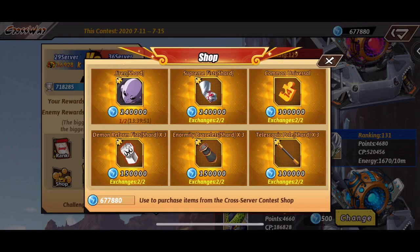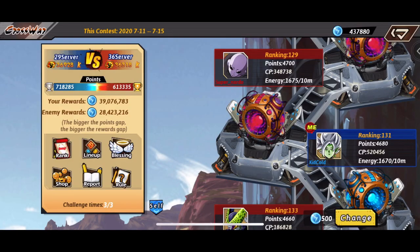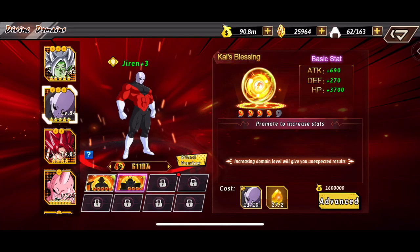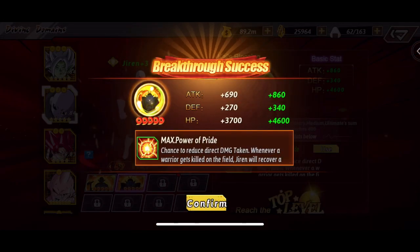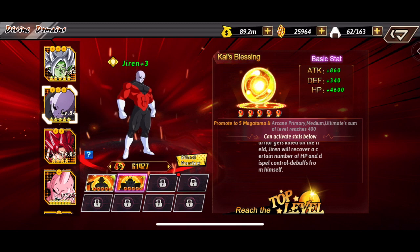I've been looking into the divine domain for Jiren — this is who I've been redeeming these points on. Hopefully in this video we can upgrade his divine domain and get his new ability. Once we get it up to the five-star Kai's Blessing, he's able to gain HP back whenever a warrior dies — teammate or enemy — I believe 10 to 12 percent.